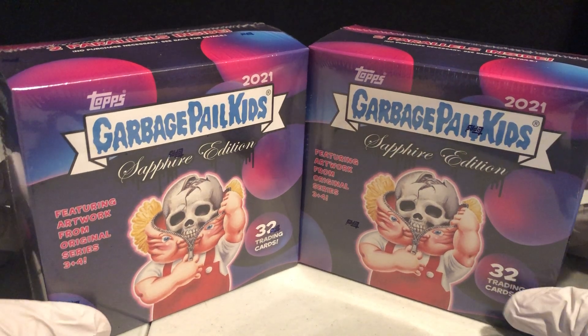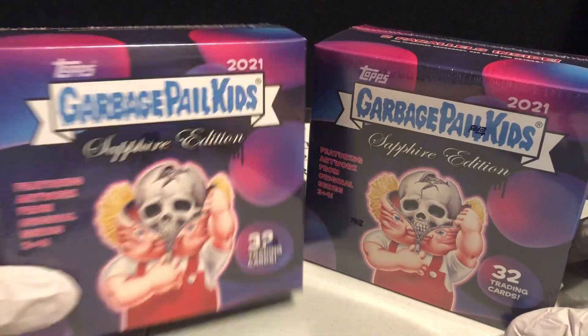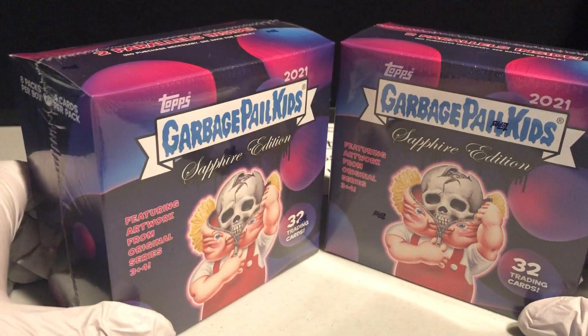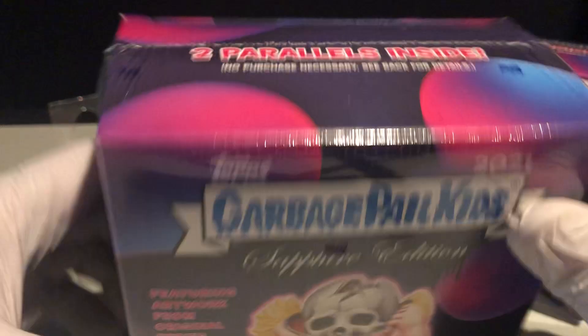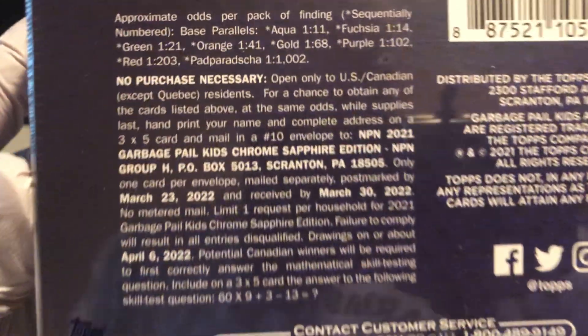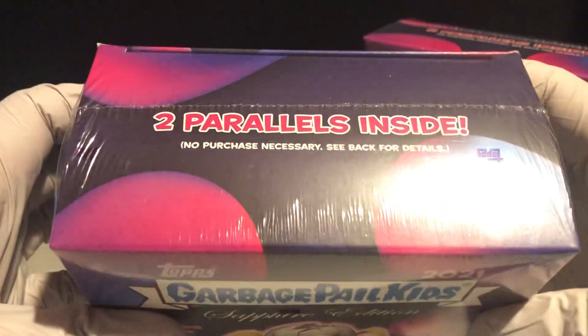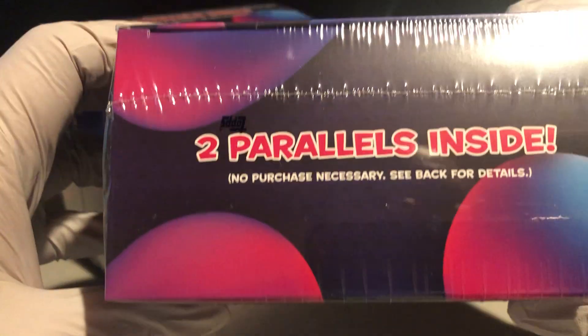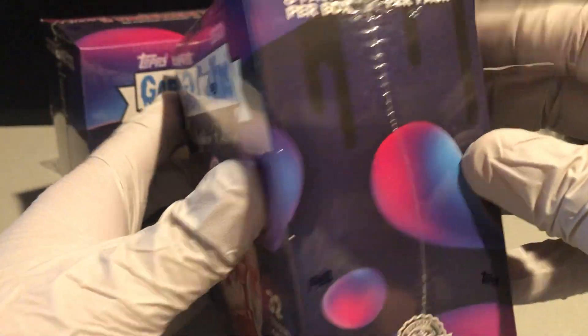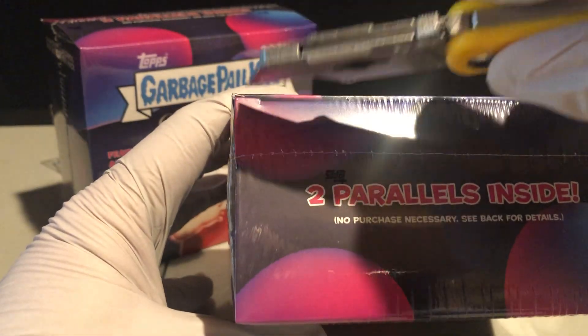Welcome everyone. We have a two box break of Garbage Pail Kids Sapphire Edition. These are the ones that just came out, maybe about a week ago. Here's the box, here's what it looks like, and here's the odds. You can freeze it on there if you want to take a look. You can see these are just received from T.O.P.S. I'm ready to crack them open — let's keep going.